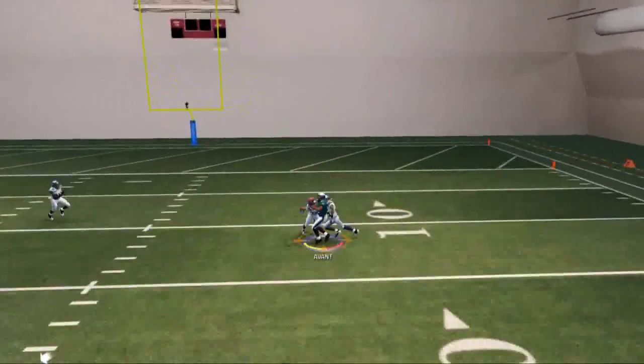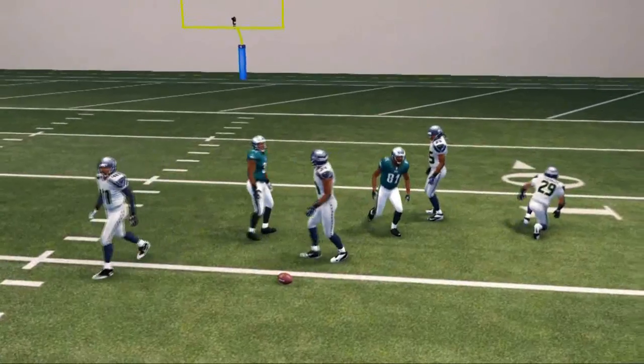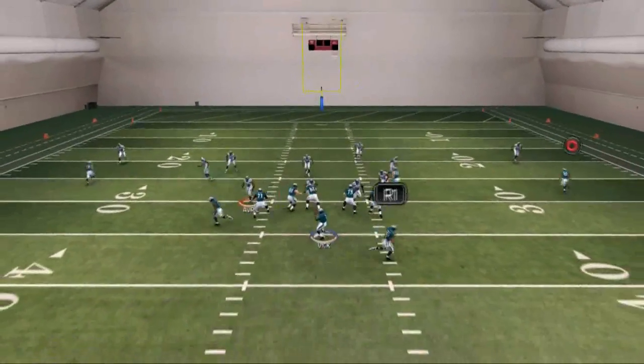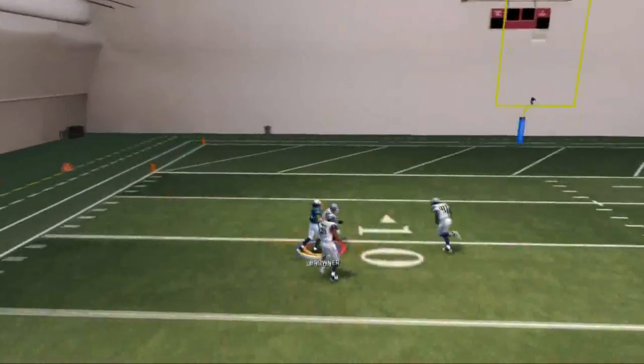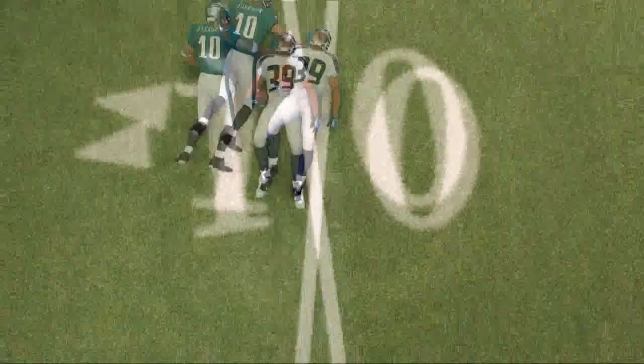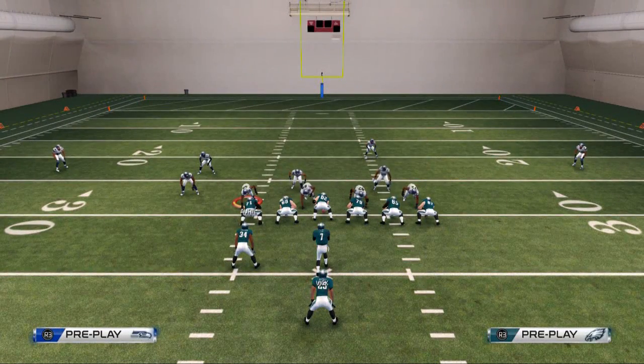The user-catch capability is there for you. If you're more advanced and want to do the user-catch fade on the outside, you can do that with Jackson instead of putting him on the in-route — though as you can see, I'm not very good at it, which is why I prefer the in-route. Thanks for your time today, guys. If you have any questions about this video, leave them in the comments and check back tomorrow for another scheme video. We'll see you later.